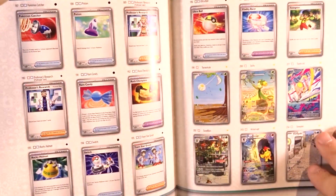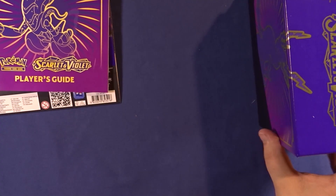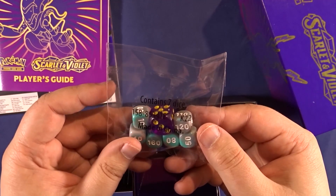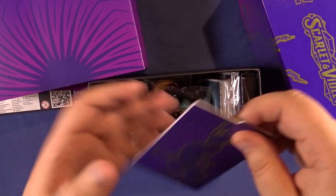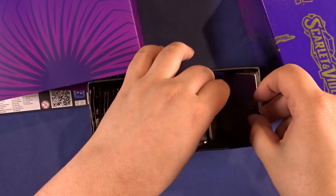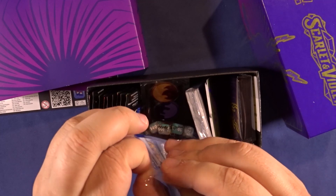Here we have a quick look at all the different cards. I really like the Elite Trainer Box also for that booklet. These few things like the dice and stuff, it's not great. I do kind of like the box and the sleeves. Here we have the code, and of course we have the promo. We are not going to open the energies.